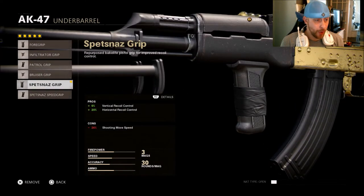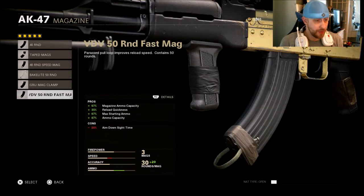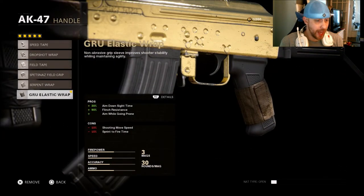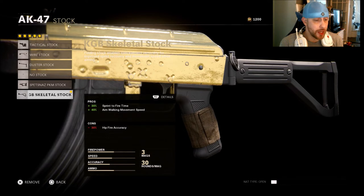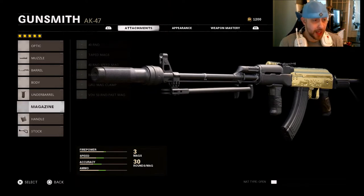I'm not running anything on the body. For the underbarrel, I'm running the Spesnaz Grip, which gives a shooting movement speed negative but vertical and horizontal recoil control. For the magazine, if you're going to run one, I'd recommend just the 40 round mag — the 50 round fast mag gives a 25% ADS sight time reduction. I'm going with the Gru Elastic Tape for aim down sight, flinch resistance, and aim while going prone, with the Skeletal Stock to compensate for the sprint to fire and movement speed cons.